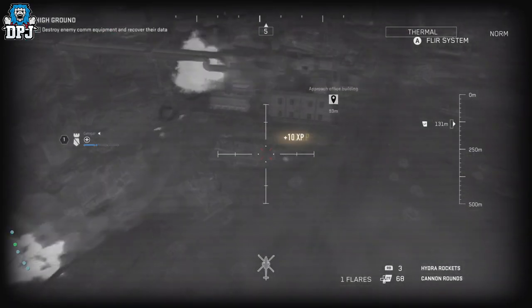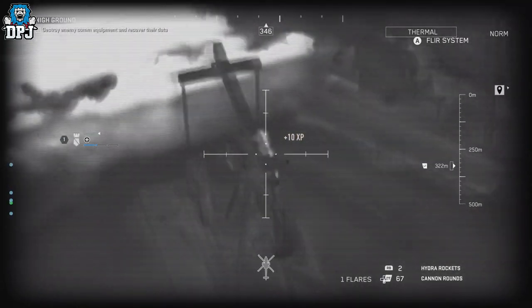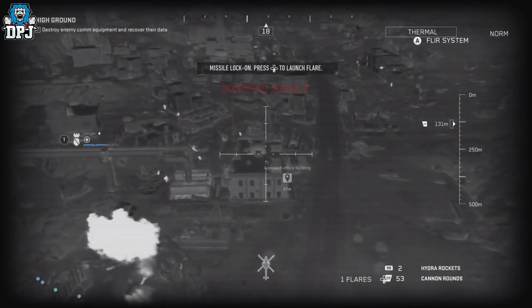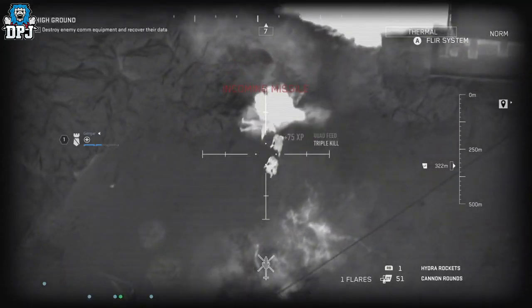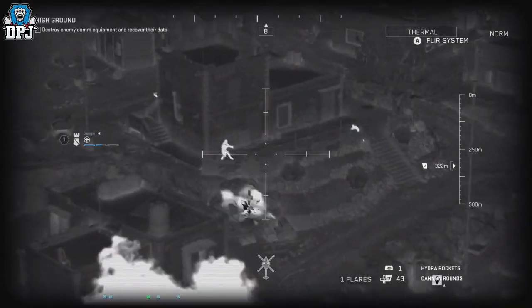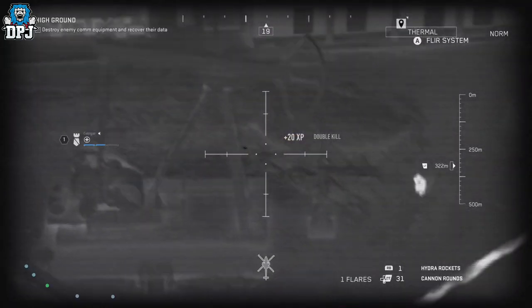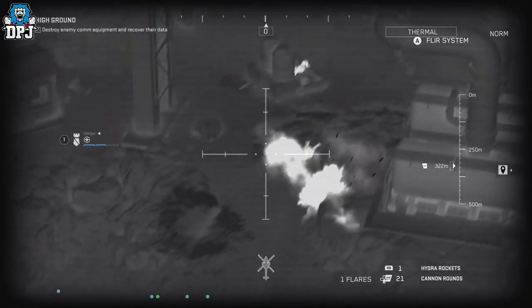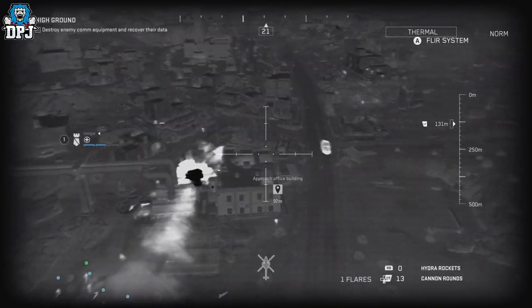In the attack helicopter, take out all the ads that constantly spawn - XP multipliers and that good stuff will earn you more XP quicker. Now, the ground troops will try and take you out of your attack helicopter, so don't forget your flares. Press down on the D-pad if you're on console to trigger the flare once you see or hear that missile warning. If you do get taken down, wait about 10 seconds and you should respawn back in the helicopter.